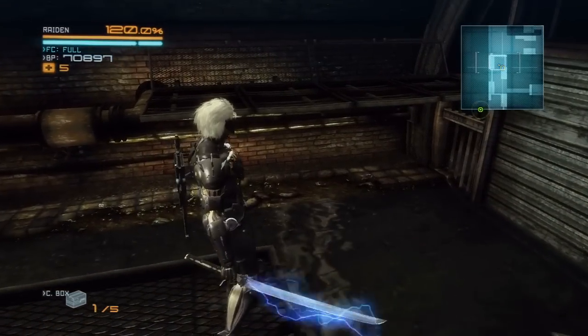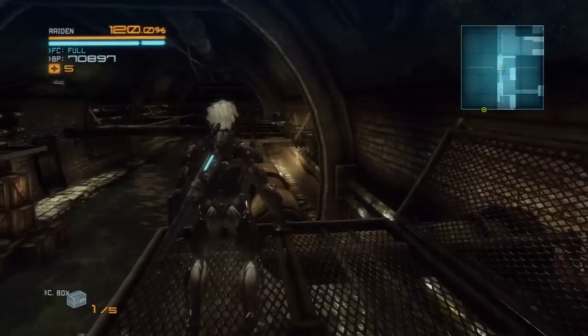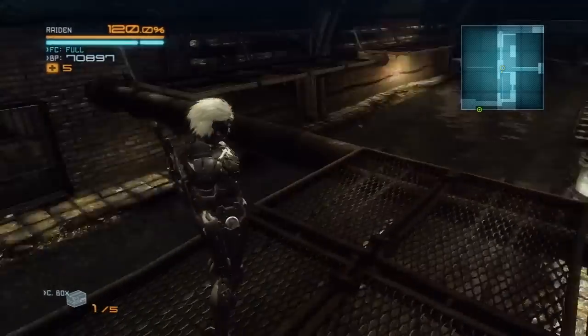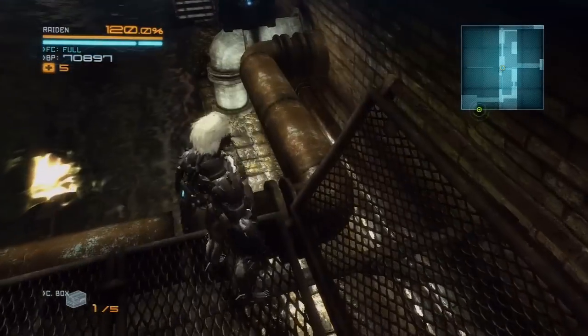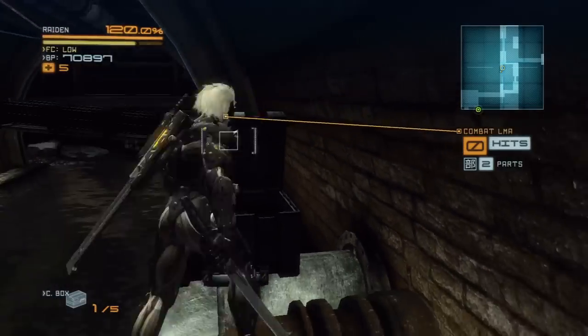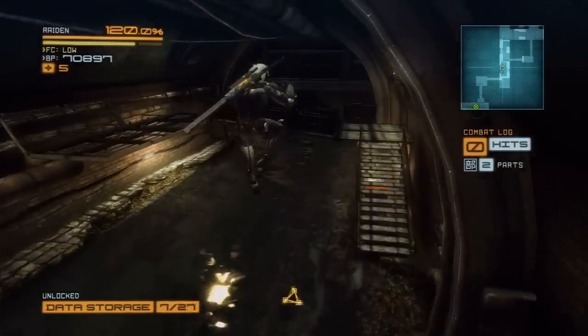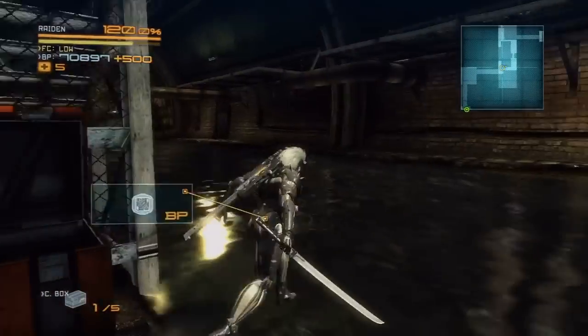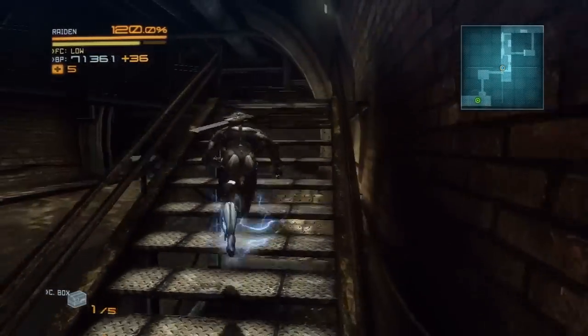It's also pretty important not to cut this catwalk so we can jump over. There is another way to get up but you'd have to walk back up the stairs and around, so if we want to be a little quicker we can just do it this way. There's a blade mode box at the end of these pipes — we can open it up and get our next data storage. There's also an item over here. Just some BP, but 500 so it's worth it.